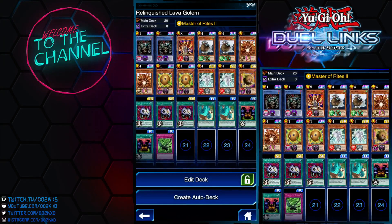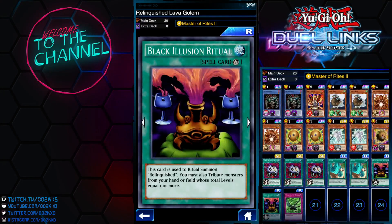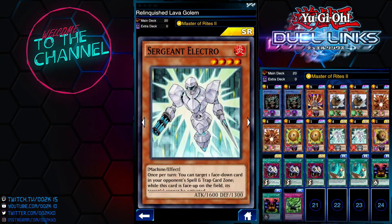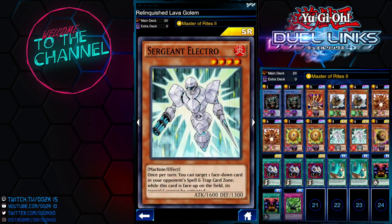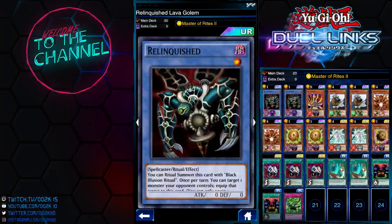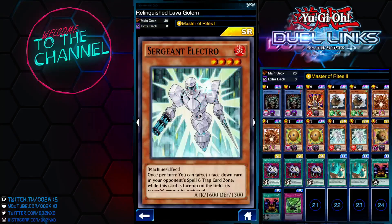Since we're running Relinquish, I'm running two copies of Relinquish. I was running three Relinquish and three Black Illusion Ritual, but I decided to take one of each out in favor of two Sergeant Electro, because we only run two Senju of the Thousand Hands and two Sonic Bird — so we lack dark monsters. Sergeant Electro also helps lock down my opponent's back row, which is really good. If you want, you could add the third Relinquish and third Black Illusion Ritual instead.